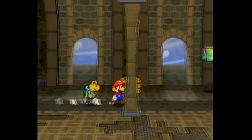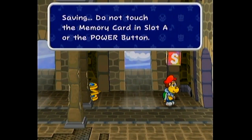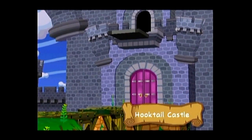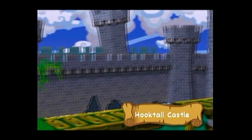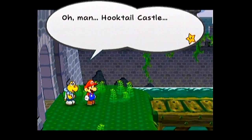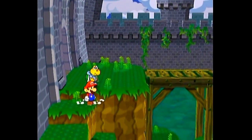At last. Got a save point — might as well make use of that. Imposing place. Oh, it's just Hooktail Castle — not Hooktail's, just Hooktail Castle. I don't think Goombella says anything if you come here with her as your immediate partner. I think only Koops does, if I'm not mistaken.